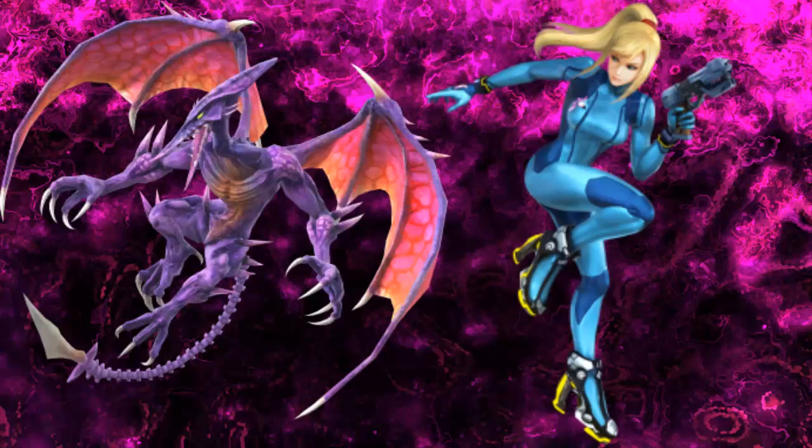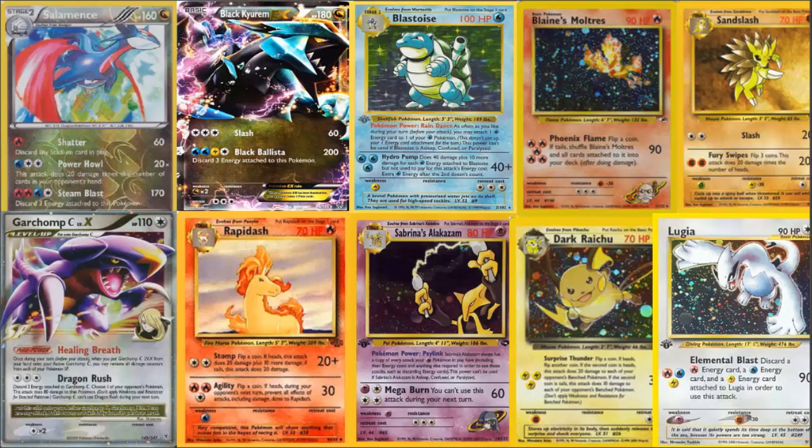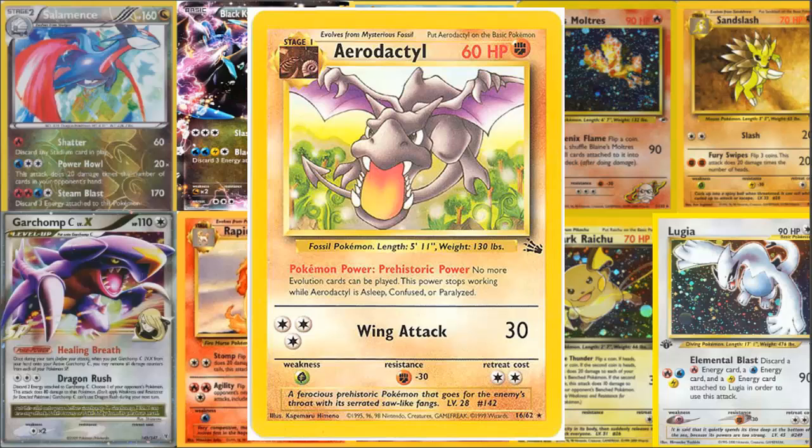With that said guys, let's get straight into the Pokecard Evolution video today. We are talking about Aerodactyl — definitely one of the cooler Pokemon cards out there, definitely super old school. The first Aerodactyl, as you can see right here on your screen, is from the Fossil set. The Fossil set was released in Japan on June 21st, 1997, and October 10th in America in 1999.